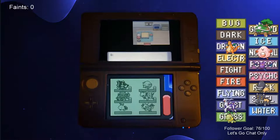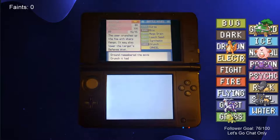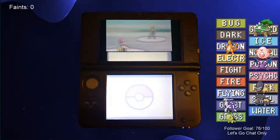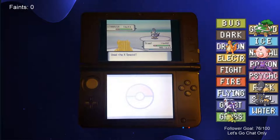The move deleter lives in Canalave City, so we finally deleted Rock Smash and Cut from Torterra's movepool and gave these HMs to our spare Turtwig. After teaching Torterra some better moves, we battled Roark again. Bastiodon could tank all of Byron's attacks, so we led with it, abused some X items, and swept his team.